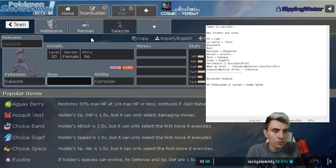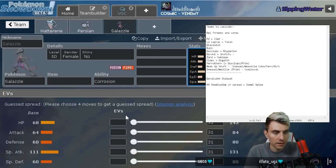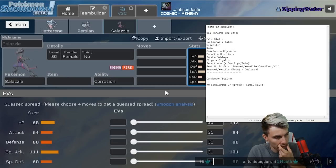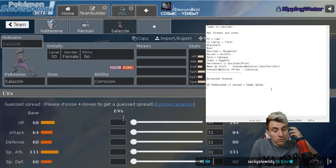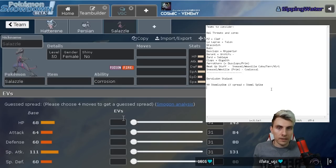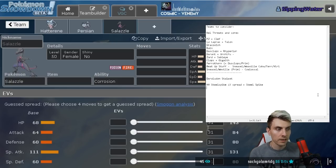We're going with Persian - it's a nice shout with the right speed stat to support everything. The other option is Salazzle - a little bit faster than Persian. The biggest problem we need to look at, as Shade pointed out, is Helping Hand-boosted Max Steel Spike from Duraludon into Hatterene because of Stalwart. We can't use redirection in that scenario, so we need to address that, then build the core around it once we've got solid ways to get Trick Room up.